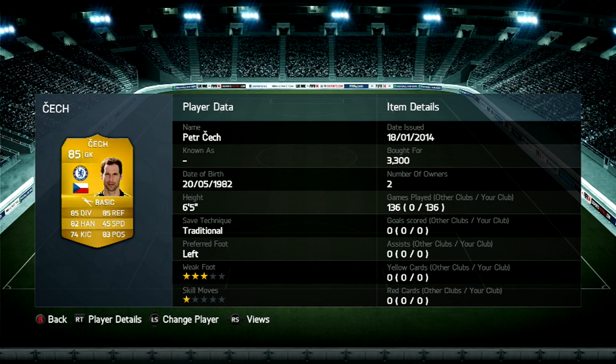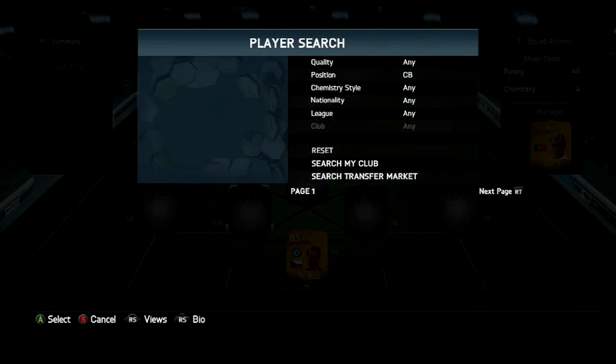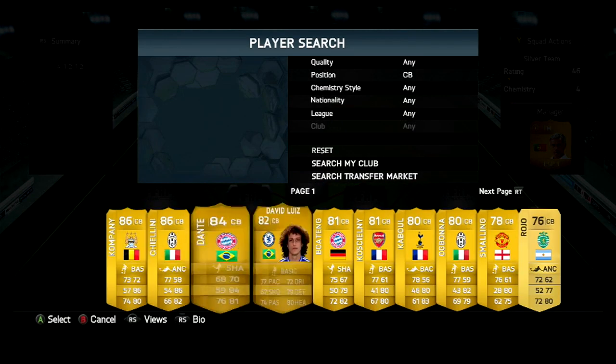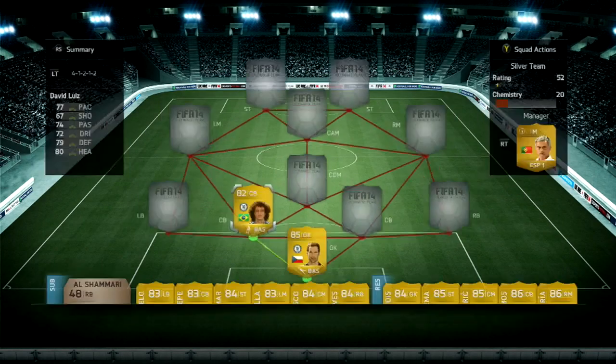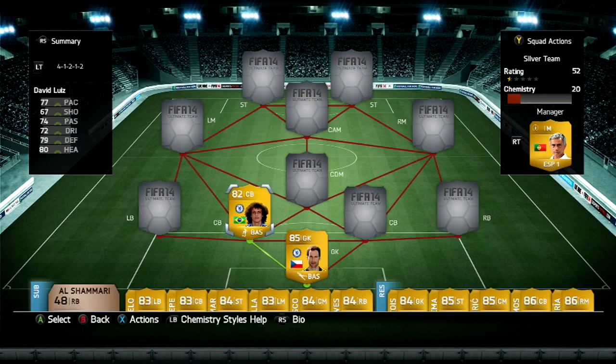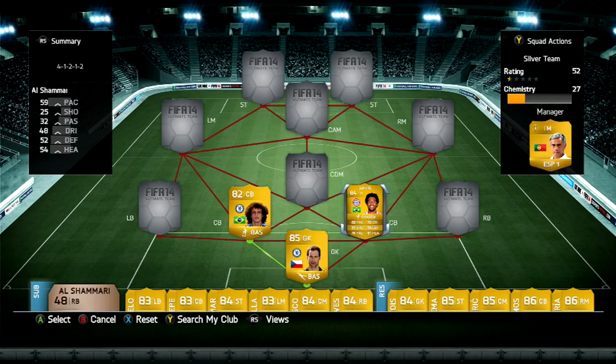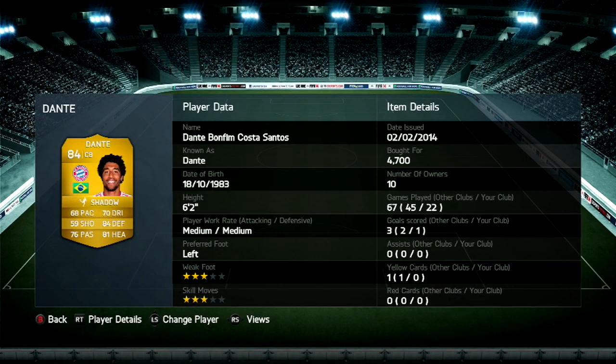We start with our goalkeeper Peter Cech — Chelsea, BPL, 3000 coins. We all know him, really good goalkeeper, 6 foot 5, you could never go wrong with a 6 foot 5 goalkeeper with amazing reflexes. From the left center back we have David Luiz — unfortunately, because I really dislike David Luiz in this game, he just messes up way too much.